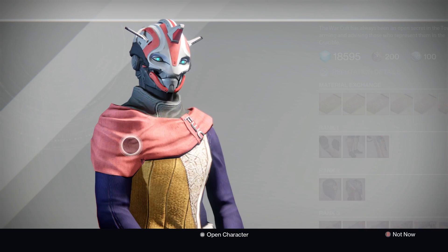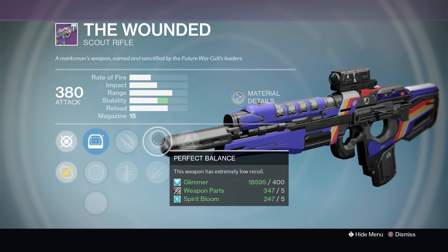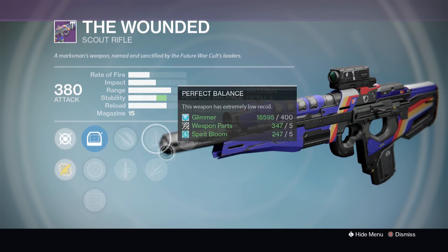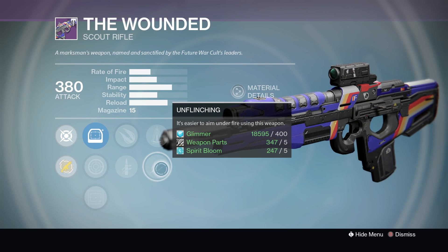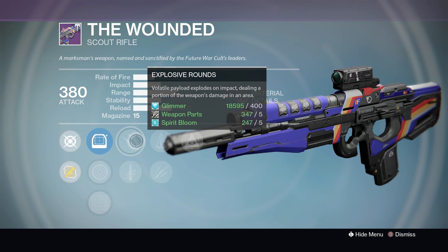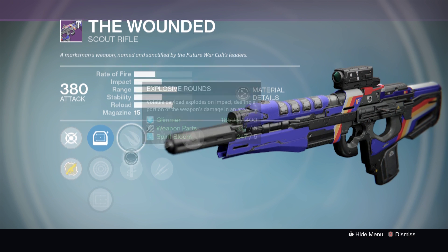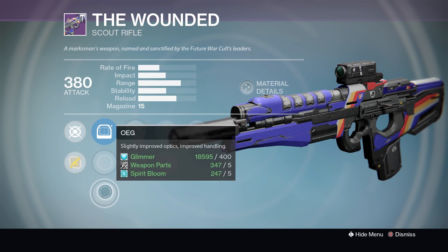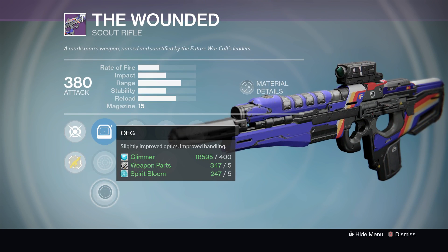Next we have The Wounded, which is another scout rifle. It's got Hidden Hand, Perfect Balance and Unflinching, Explosive Rounds and Quick Draw. You could use this in both PVP and PVE — Unflinching is definitely going to help in PVP, Perfect Balance is going to make it handle better and land more headshots, Explosive Rounds for those tricky moments in PVE when you just want to stagger your targets, and Quick Draw. It's pretty self-explanatory. Either of the two scopes — I'd probably stay away from those ones.